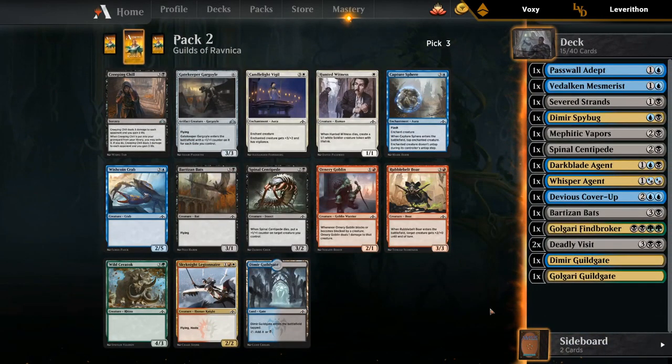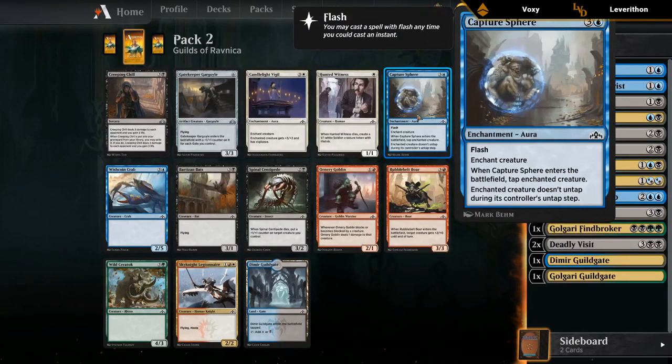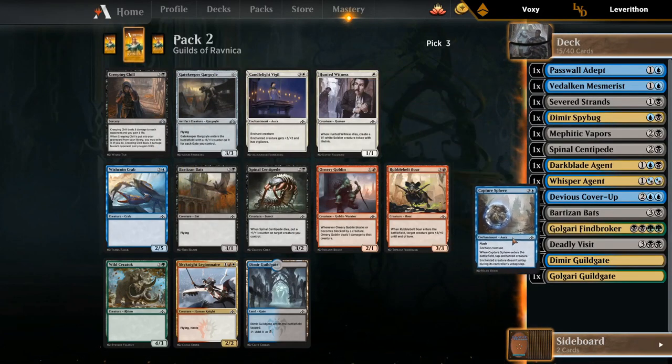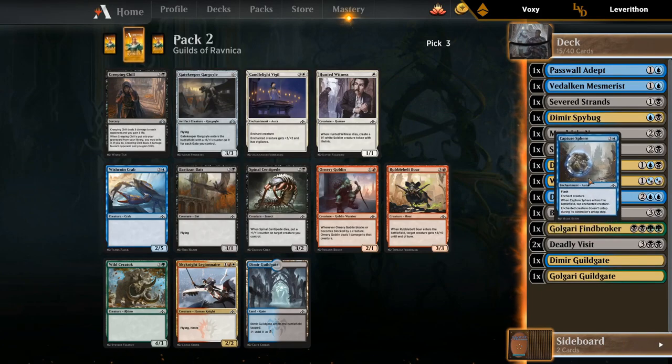Third pick — don't hate Capture Sphere. It's pretty much unconditional removal and can take care of big powerful bombs from the opponent. Another Dimir Guildgate I would happily take. Wishcoin Crab would be serviceable too. But we don't have a ton of removal outside the two Deadly Visits, so I don't mind an extra Capture Sphere here. Gatekeeper Gargoyle would also be a reasonable finisher — we already have two gates, so we can probably get a couple more. But I'll take the removal spell.